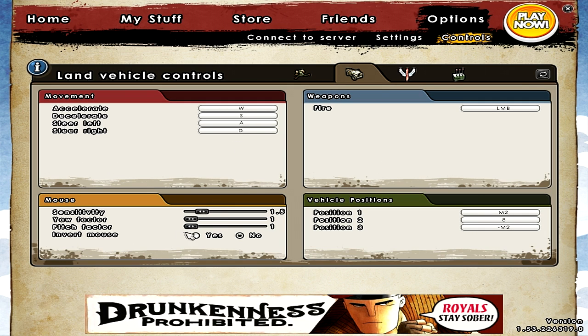Sensitivity is pretty high compared to the default, but I just like fast momentum for tanks and such. Invert mouse is no, of course. For vehicle positions I actually use my mouse wheel. Position one, which is the driving seat, is scroll the mouse wheel forward. Position three, which is the back seat of the Jeep for example, is scroll the mouse wheel backwards.